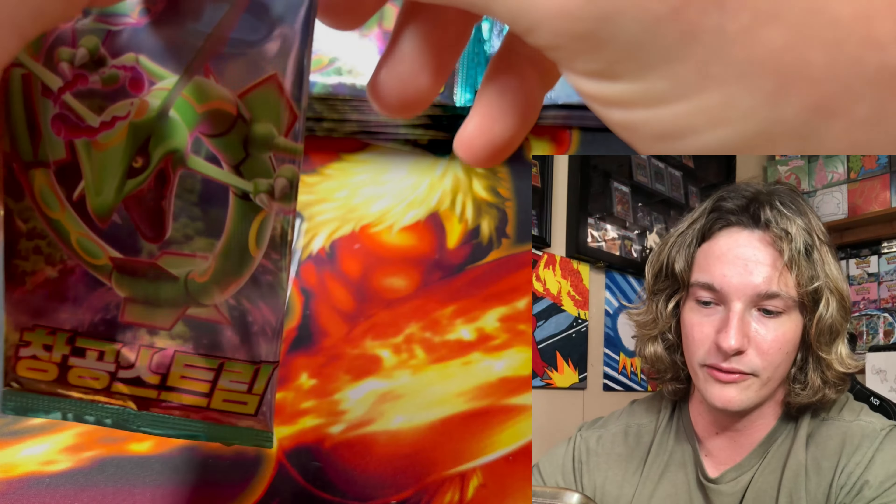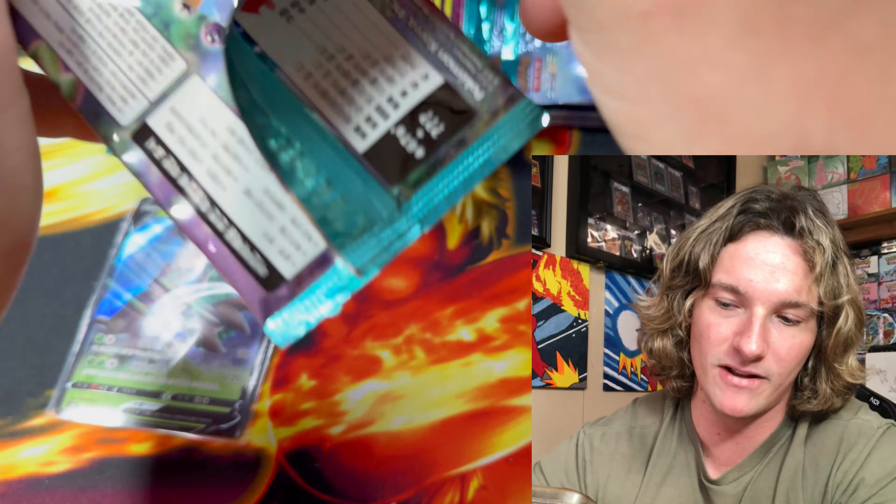Is there an easier way? There's a pull tab, but I like to open it the other way. Oh, we got a holo — who knows who it is, but if it were Japanese you wouldn't know either. Who rips them down the side? That's a total soy boy move. We gotta rip them like a regular man. We got Flaffy and then Chansey or Blissey.